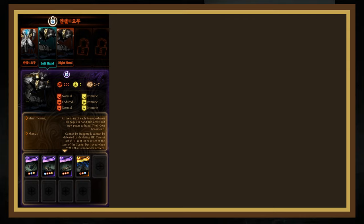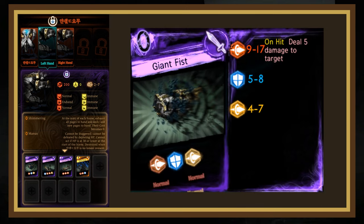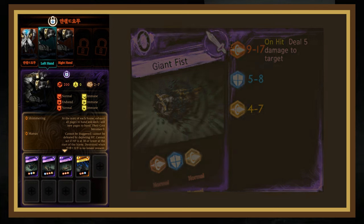Their decks are very similar, having 3 of the same card and 1 unique card each. Their first card is Giant Fist. This card has a strong Pierce on 1, a mediocre block on 2, and a slightly above-average Pierce counter die. The Pierce die will deal 5 additional damage on hit. This page is pretty easy to counter with a block on 1 — eating the extra damage hurts, but 9 to 19 is pretty hard to beat without specialized pages, so you may as well just mitigate it.